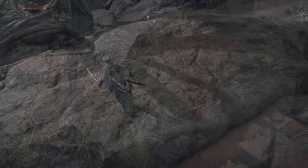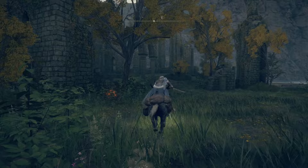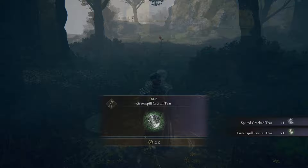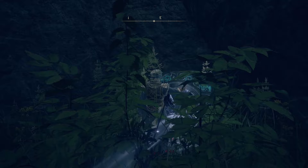Now we need to get our Flask of Wondrous Physick. Head directly south towards where D opened up the sending gate, and go to the Third Church of Marika — this will have your flask and a few other odds and ends. Before heading into the portal, go into the Mistwood to grab the Greenburst Crystal Tear, located at the Minor Erdtree in the east of Limgrave. Rest at the Church of Marika's site of grace — this is a perfect opportunity to level up your strength to use the Flail, since you just got a ton of runes from farming for the Guardian Sword Spear.